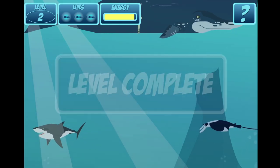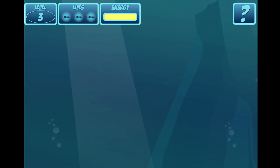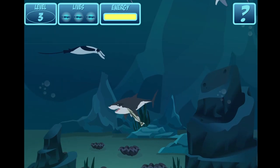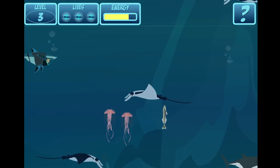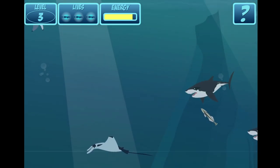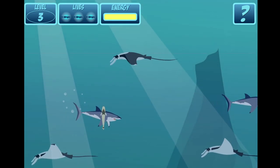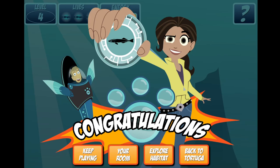Yes, you found Bumper. Excellent — you made it to Level 3. Level complete. Congratulations! You've earned your Remora Creature Power Disc. Go to your room to get your Creature Power Suit.